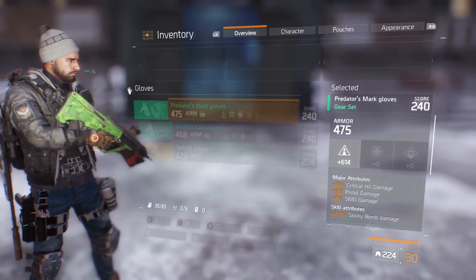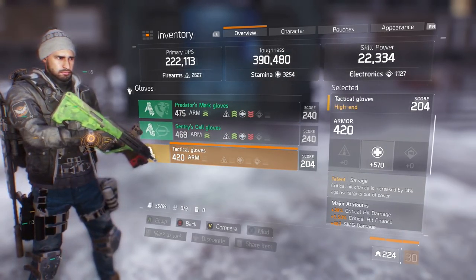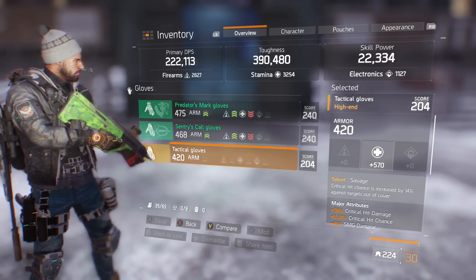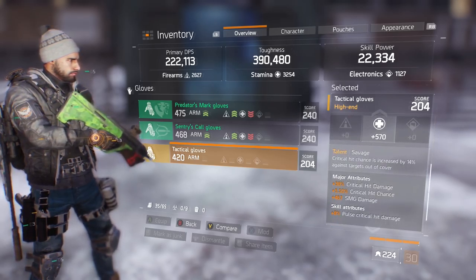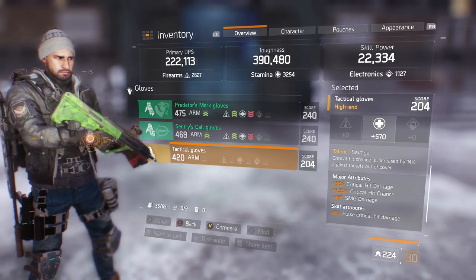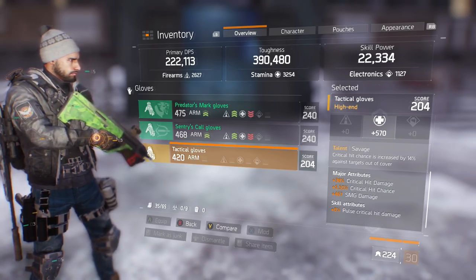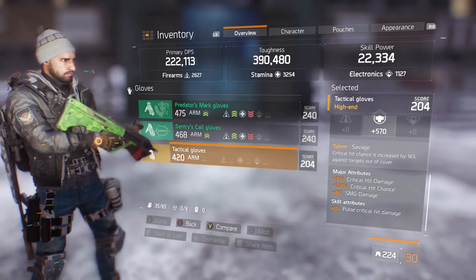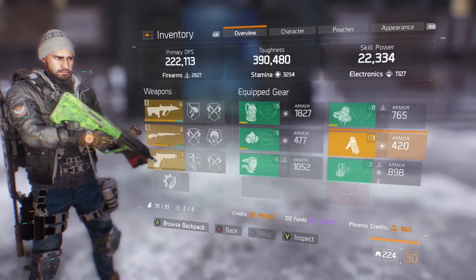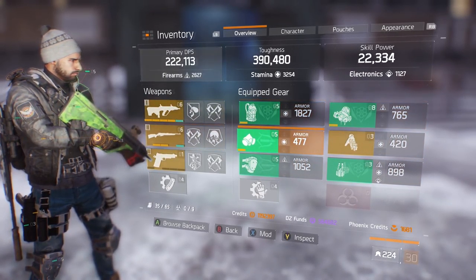Gloves are so important — you need perfect rolls. I have low stamina roll, Savage (critical hit chance increased by 40% against targets out of cover), crit damage, crit chance, SMG damage, and Pulse Crit Hit Damage. I got the rolls I wanted there.